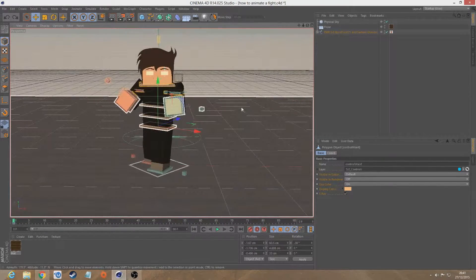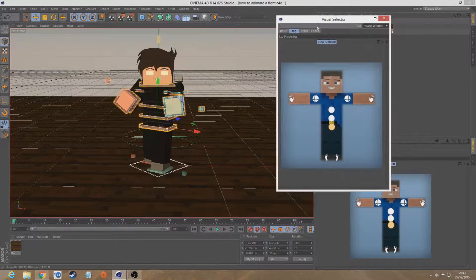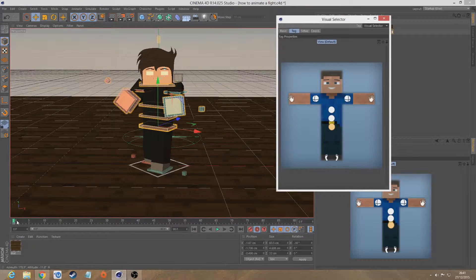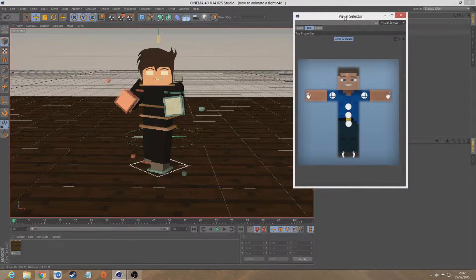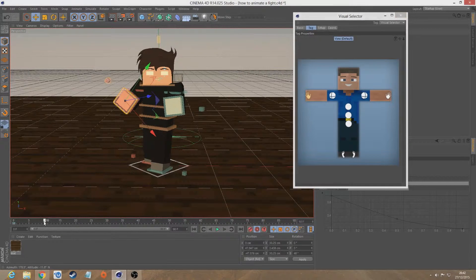Make sure when you're animating that you have auto keyframing on, because it really does help. And if you've got a visual selector, that helps too. A punch is about a second long — to throw two jabs, right left one after the other. I'm only going to be throwing the first punch. I'm going to be starting at frame 10, that way it's got some speed into it and it looks stronger.